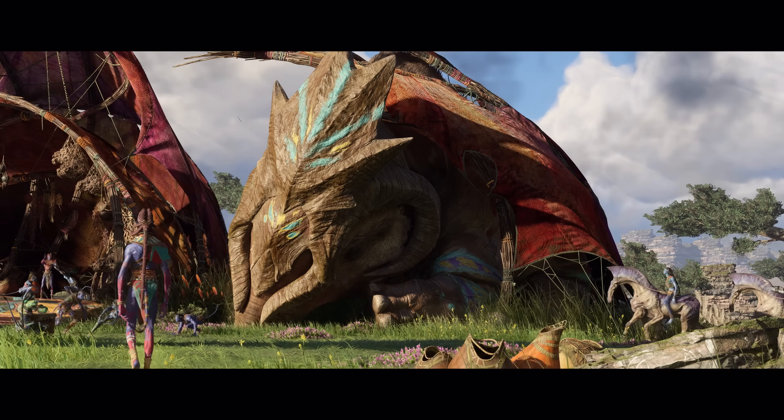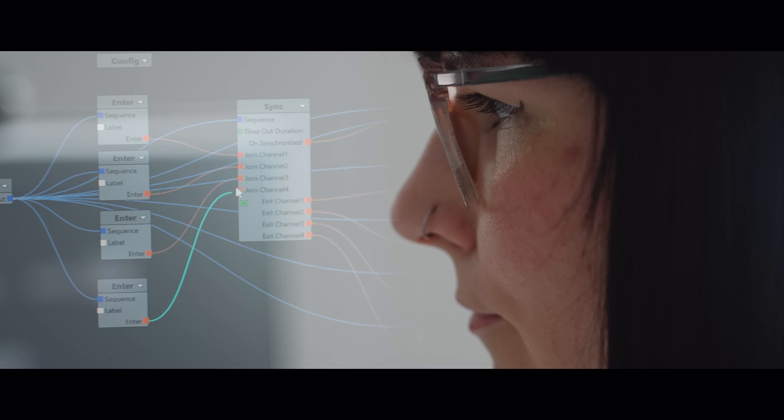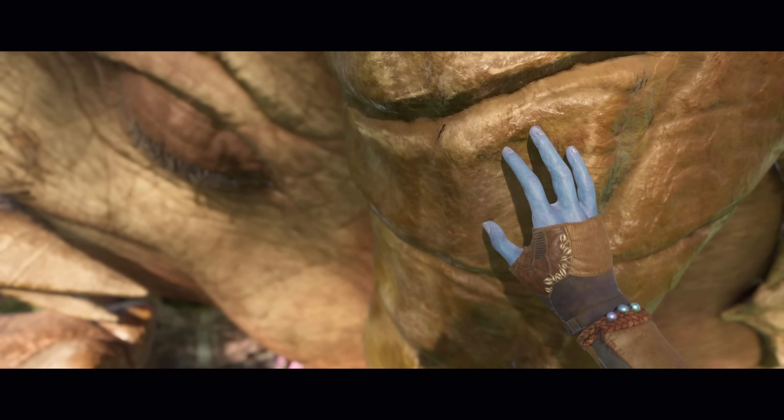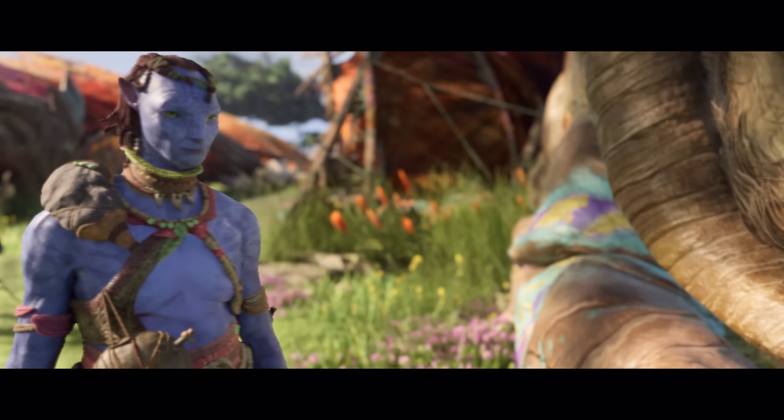The different activities that NPCs can perform in the world and the different animations they have can make the world feel really alive. For Avatar: Frontiers of Pandora, we wanted to take this one step further and created a system where our NPCs understand the state of the world — for example, weather, player progression, or time of day.